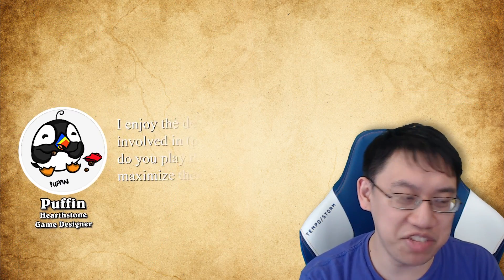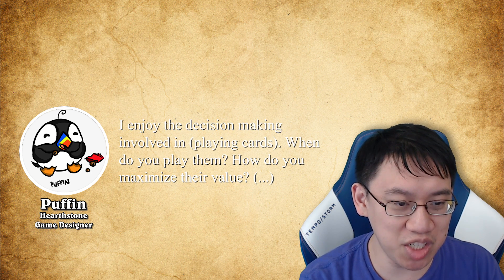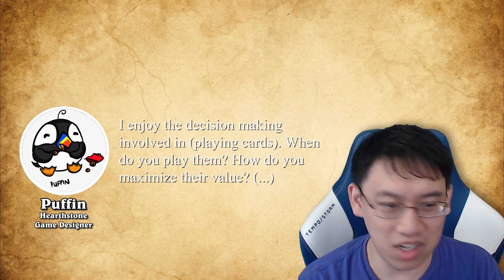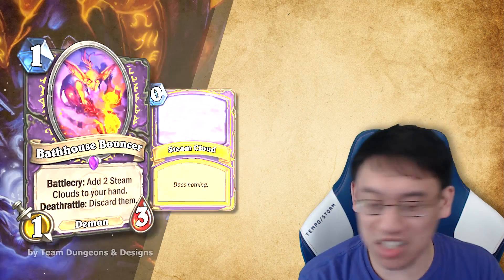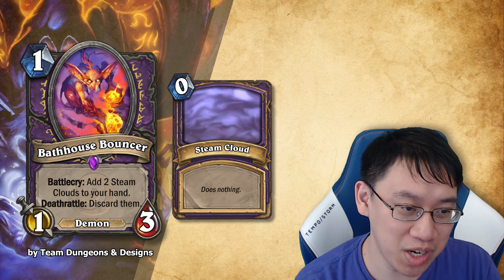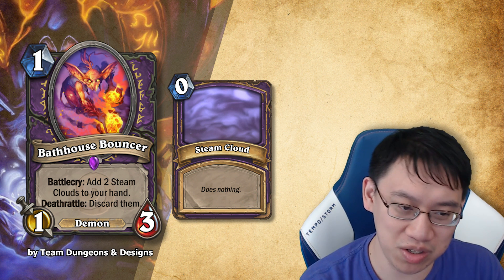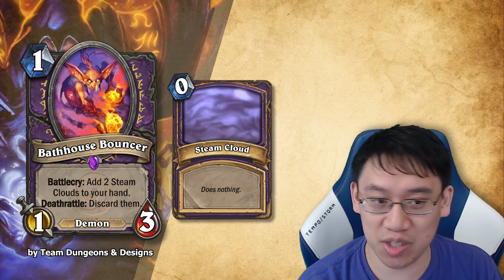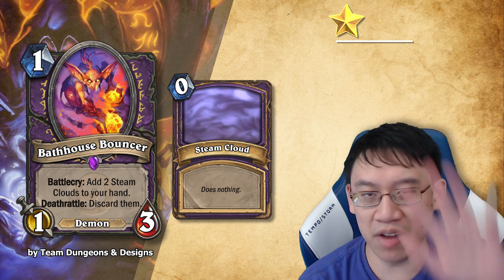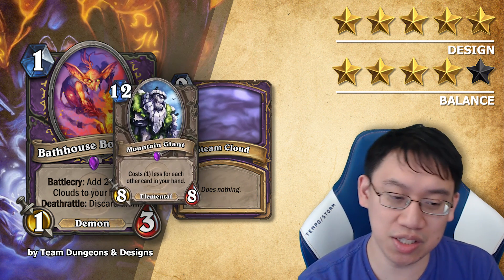Another guest judge is Steven Puffin Chang, a Hearthstone game designer. Puffin enjoys decision-making involved in playing cards. Team Dungeons & Designs comes up with Bath House Bouncer: a Warlock 1 mana 1-3 demon. Battlecry: add 2 Steam Clouds to your hand. Deathrattle: discard them. A Steam Cloud is a 0 mana spell that does nothing. Design 5 stars, balance 4 stars.